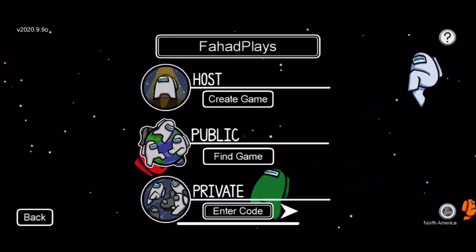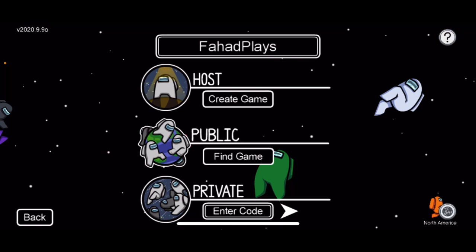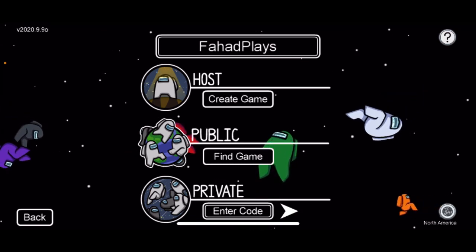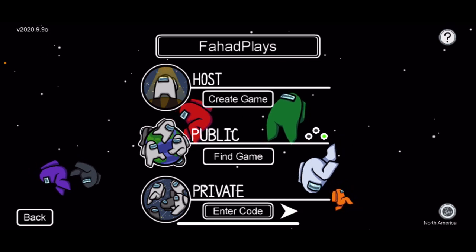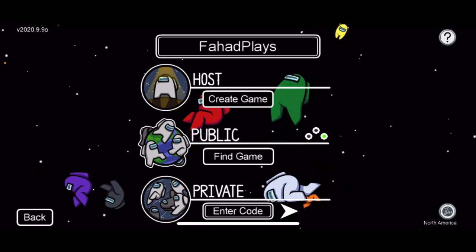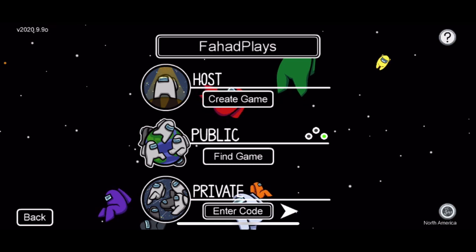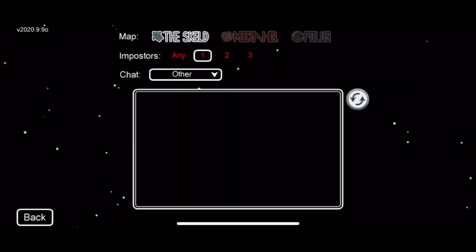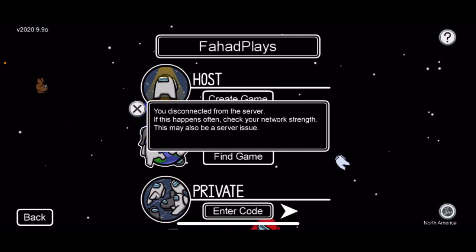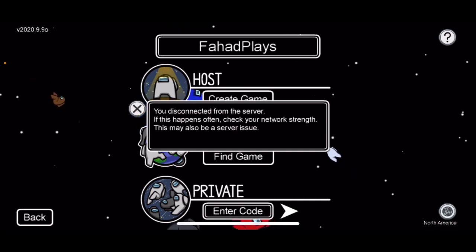When I press online, there's this glitch that's happening to a lot of people where you can't join any game. For example, let's press 'Find a Game' — you get this pop-up, like a glitch pop-up. It will pop up now and I'll tell you how to solve it. I hope this video helps you guys, and it will.